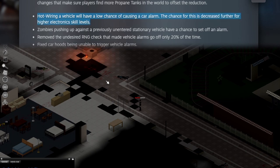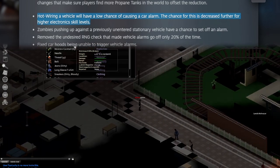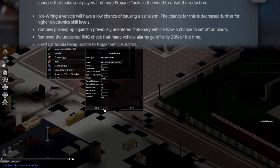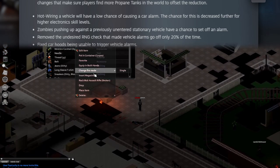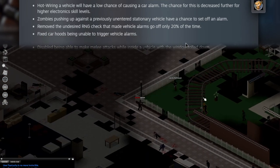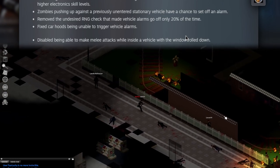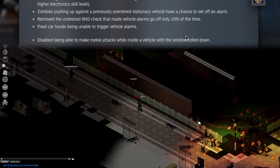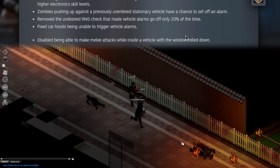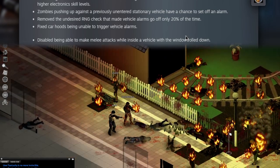Hot-wiring a vehicle will now have a low chance of causing a car alarm, with that chance decreased further for higher electronics skill levels. On top of that, zombies pushing up against a previously unentered stationary vehicle have a chance to set off an alarm, and they've made car alarms more consistent by removing an RNG check that made vehicle alarms go off only 20% of the time. I've never heard a surprise car alarm, so I'm actually kind of excited to finally experience one.